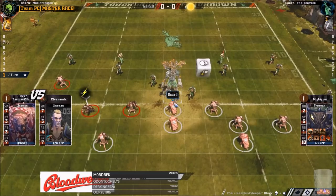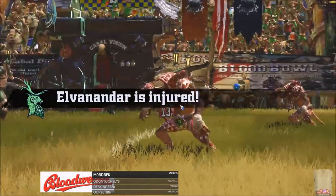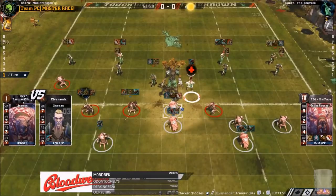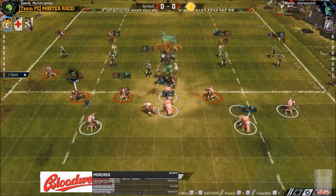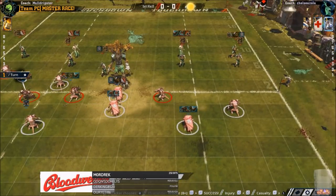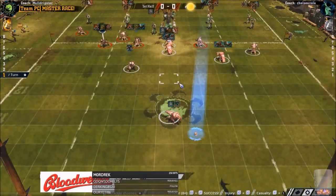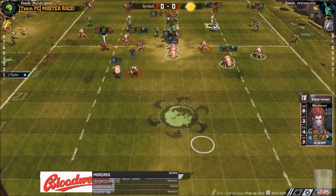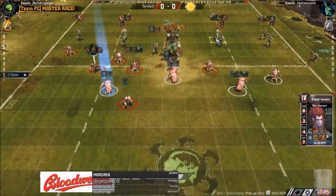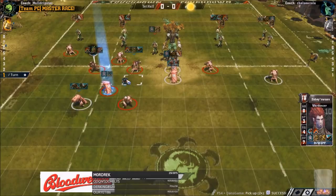He hasn't really got the agility to run away from it or the armour to take hits from it. So it's good having a guard there that can then dodge away. Lucky making the two-dice block there. He also got a re-roll for the kick-off. He only had three re-rolls, and Chelsea Zola also has three re-rolls. No one to foul with his dirty player.